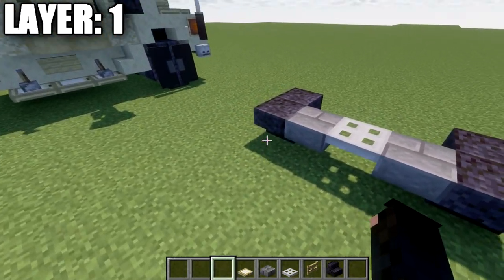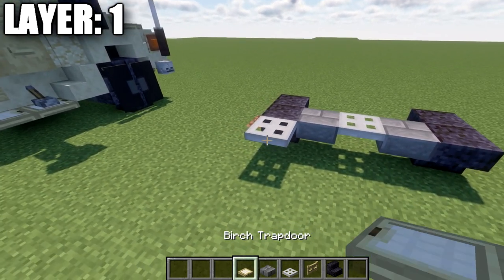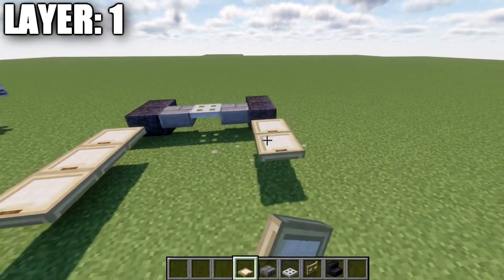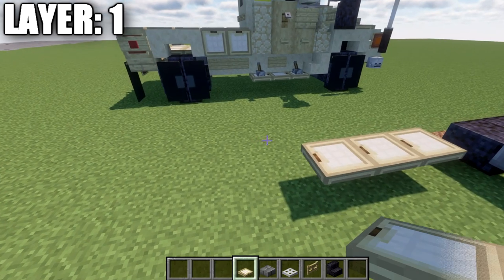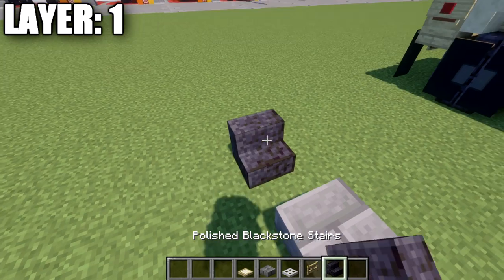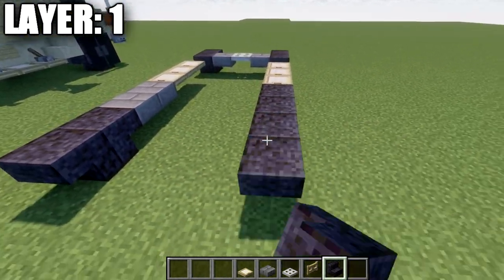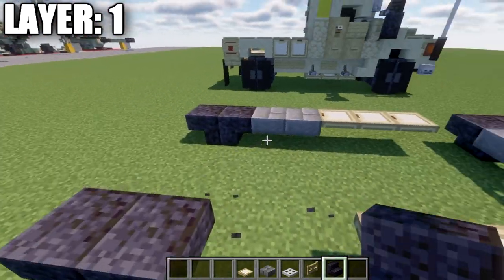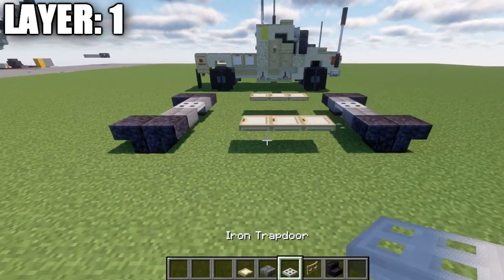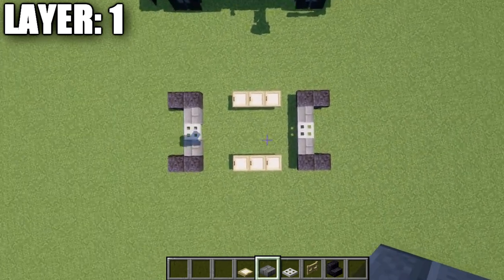After we have that done, we're going to skip a space back from this stair and place down a row of three iron trapdoors. The same thing will be done over here on this side as well. Then after those trapdoors, we're going to skip a space of two back and place down another set of two polished blackstone upside-down stairs to both sides. Then in between, we're going to place down a stone brick top slab, an iron trapdoor, and another stone brick top slab. That's pretty much it for layer one — a pretty simple, straightforward layer. Here's what it looks like from the top-down view.